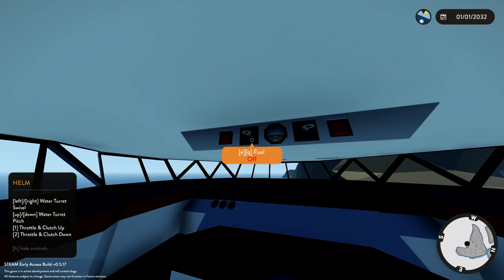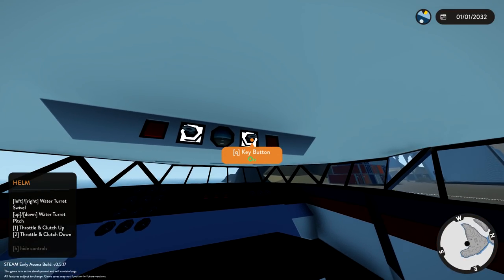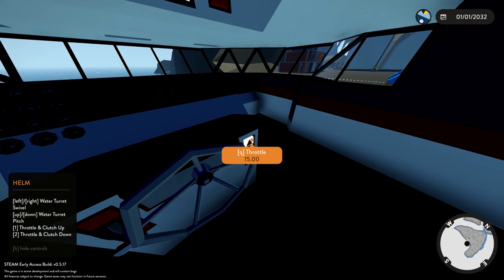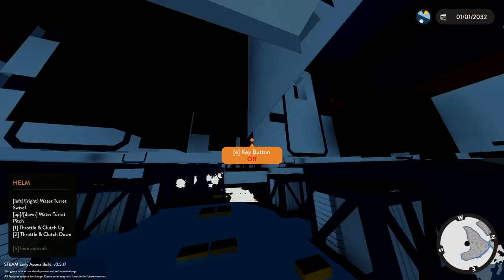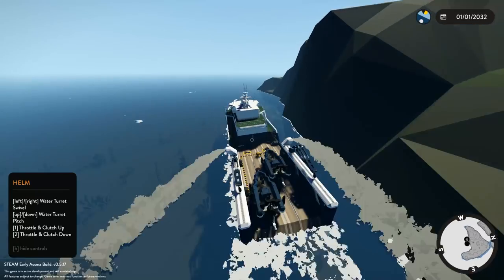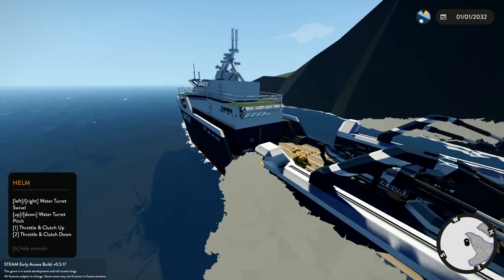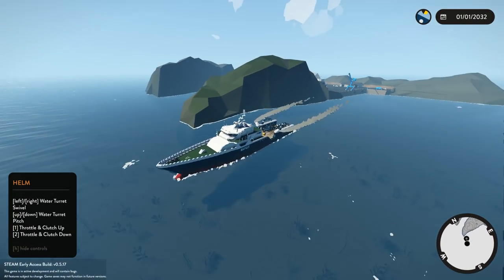First things first, we need to start this thing up. Let's go ahead and turn on the fuel — there we go, beautiful. Turn on the key button, alright there we go. Wow, look at the exhaust flying out the sides! I wasn't expecting the exhaust to come out of there — that is really weird looking, very strange.